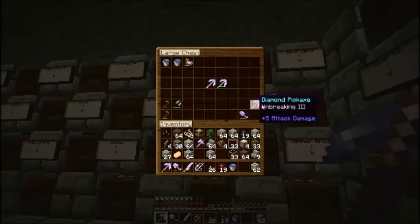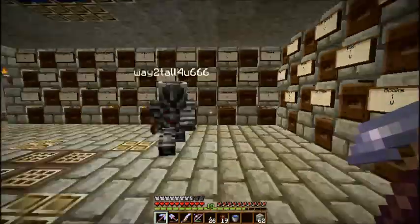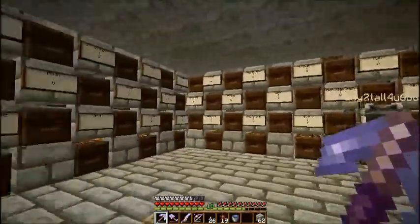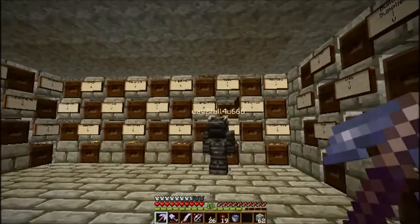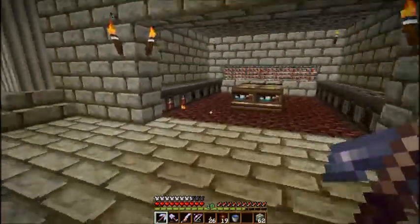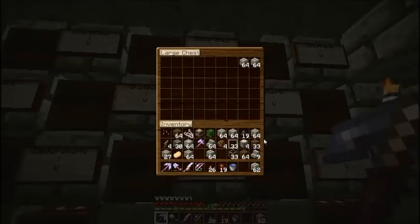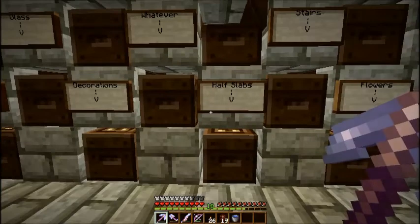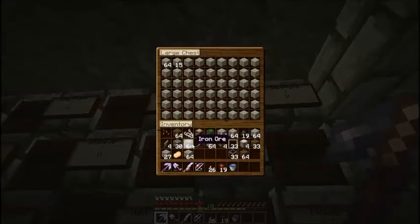We have a fortune and breaking pick and a fortune-efficiency pick — those two are being saved. We do have an unbreaking diamond pick. I'll just make loads of iron picks and follow along. No, we have an unbreaking diamond pick if you want it — it's a bit damaged, but it's there. The fortune three efficiency four ones we're saving for when we find diamonds to mine. I have sword, axes, shovel... in different area codes of course.